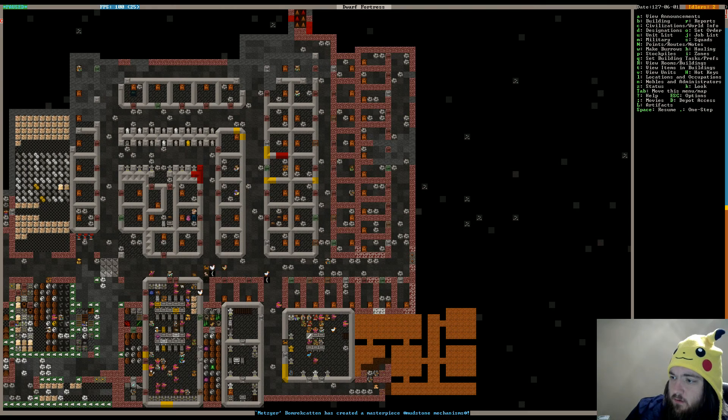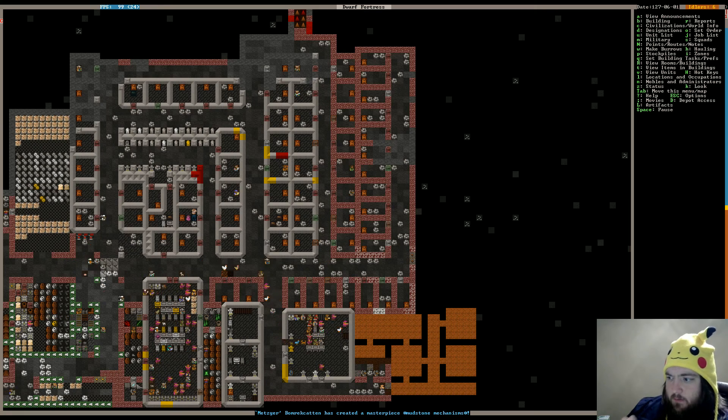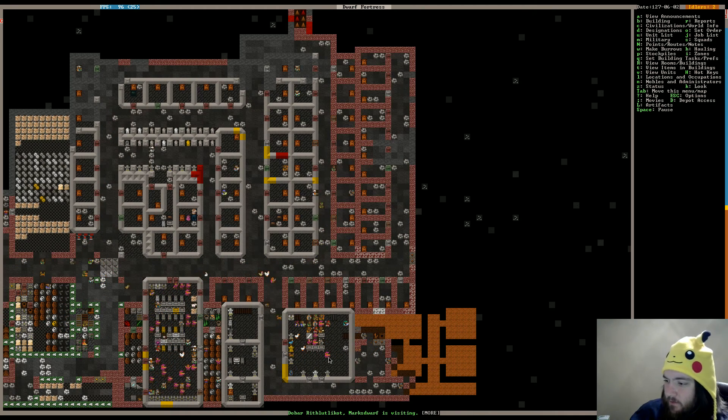Auto Labor 1 — okay. And then we'll do Auto Butcher Start — okay. Just making sure that Auto Labor and Auto Butcher are going, since I'm not being really meticulous about the job assignments for the dwarves. Looks like this baby is over here — oh no, somebody's holding the baby. I was going to say this baby is over here digging. The miner of the future there.